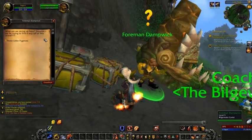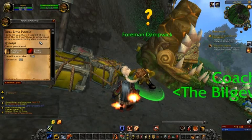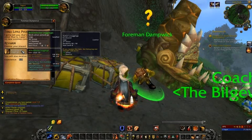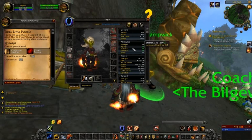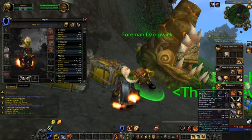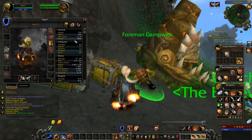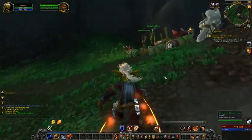Foreman Dampwick — three little pygmies. He says that's a load off his mind, no more zombies coming after his brains. The quest rewards are either mail or leather, and leather is what we want — Witch Doctor Leggings, giving us an extra 9 armor and plus 1 stamina. Plus 1 stamina equals 10 hit points, so our health goes from 265 to 275. We complete the quest, equip those new pants, and watch our health tick up to 275. Adding stamina is a great way to build your health pool, especially if you're a tank.